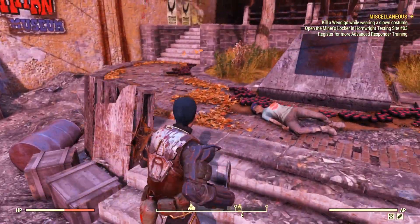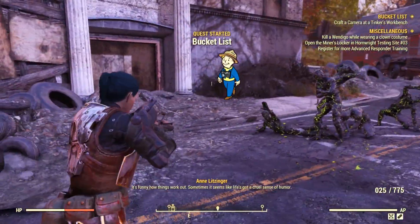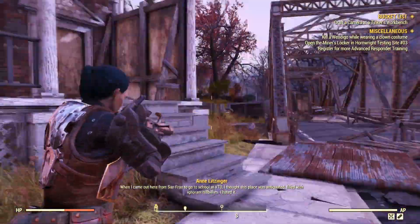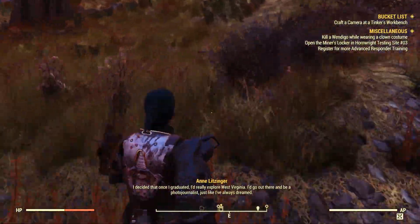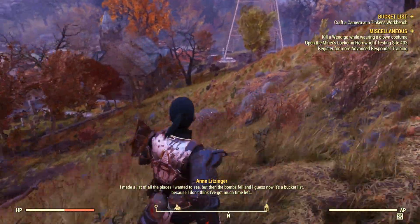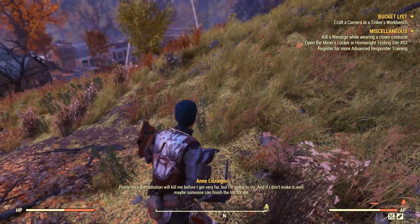Once you access the inventory, you will notice that there is a holotape — that's what will start the mission. Mine is called Anne's holotape. You should also take the broken camera because you will need it to craft a brand new functional camera. You can also take the bucket list, but it's not really necessary because the mission itself will request you to go to all the places you need to complete it. If you decide to listen to the holotape until the end, you will understand what you have to do.